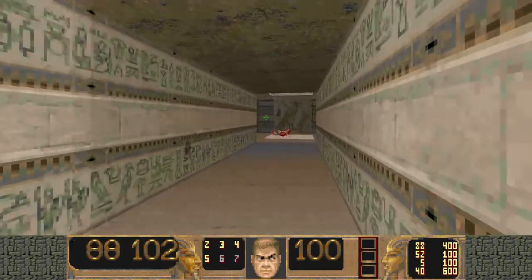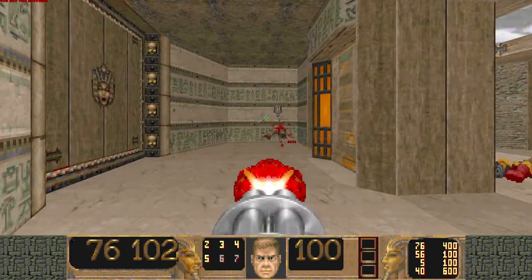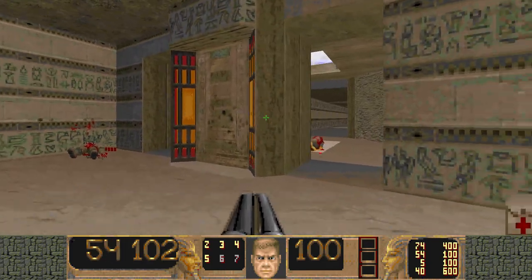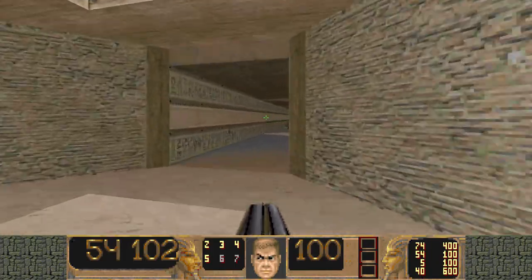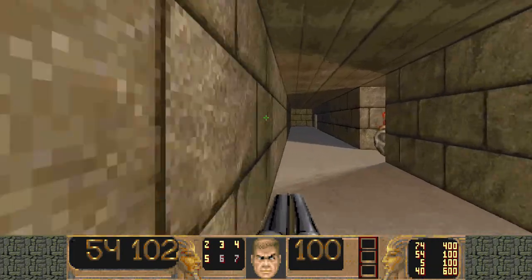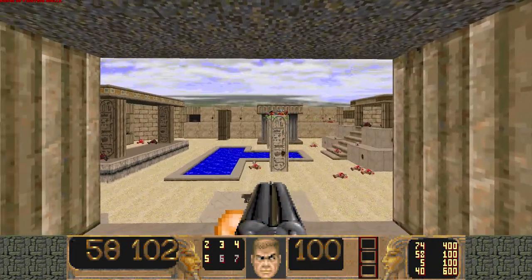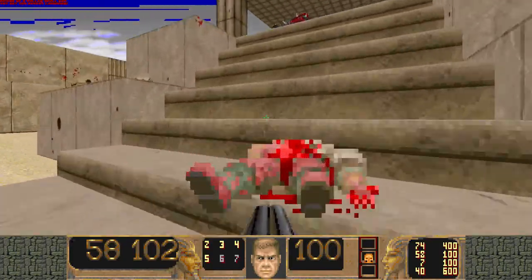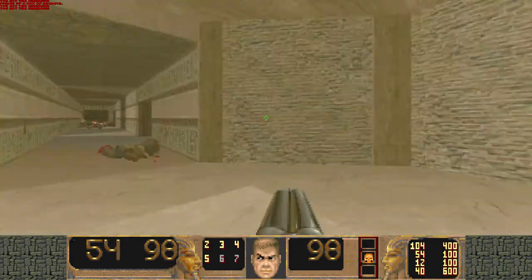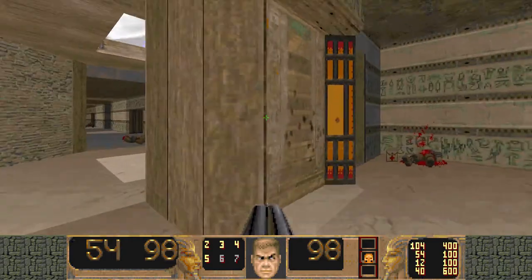Once that's all complete, come down here. First thing I'm gonna do is kill these guys. Come over here — there's a Revenant that is not awakening for some reason. Maybe I need to grab that yellow key first. The yellow key is actually all the way down here. Grab that, jump down — actually, everything will start to teleport in, including Mancubus. Just make sure you're getting out of there as quick as possible and try to maneuver your way around that Mancubus.